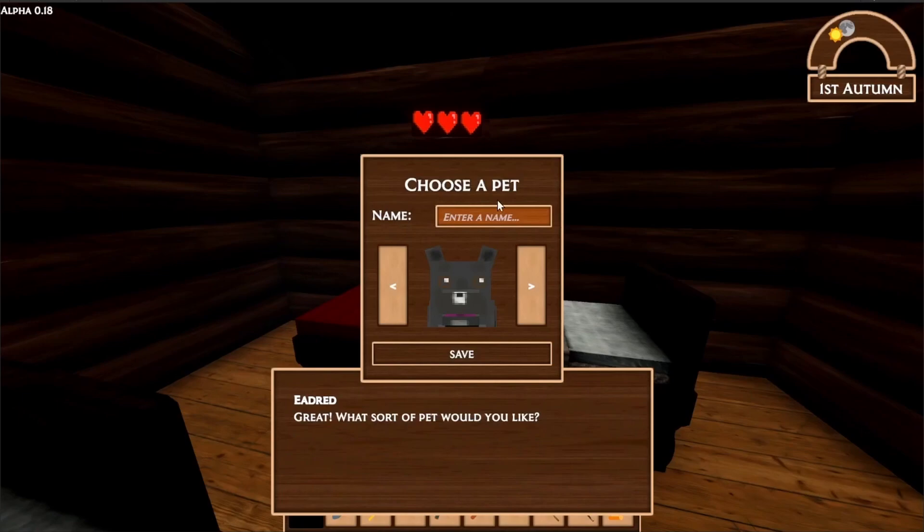I upload fairly regular devlogs and a couple of episodes ago I implemented a new pet system where, when you reach a level 3 relationship with a trader, you can ask them to go and get you a pet.